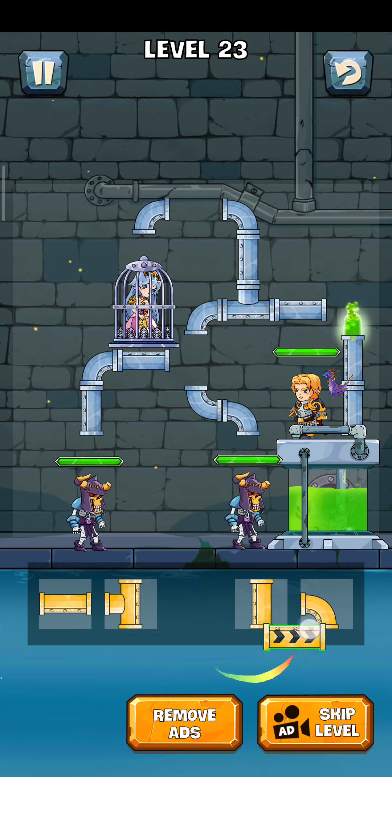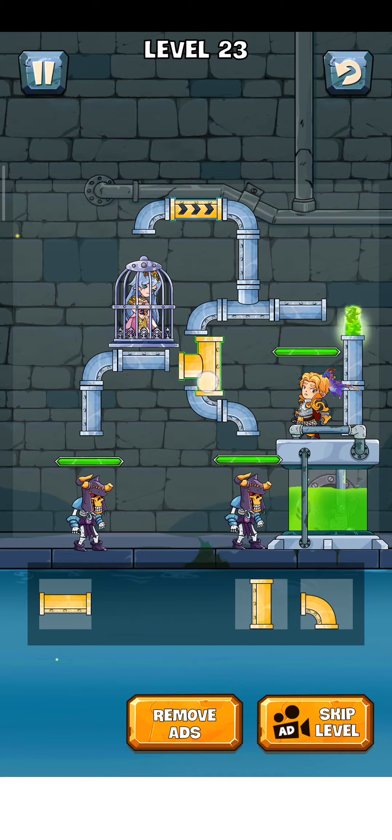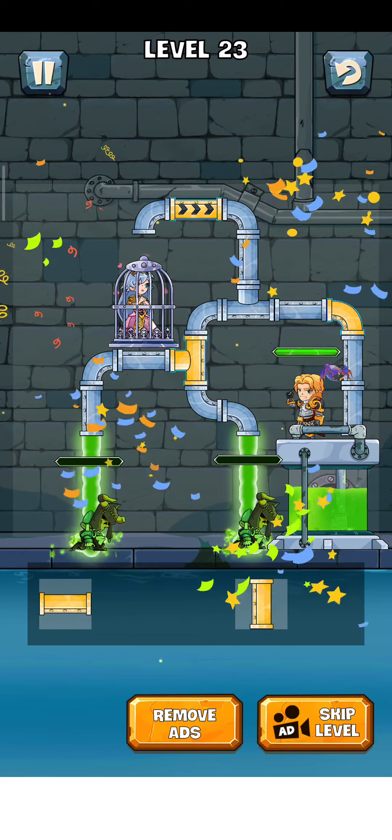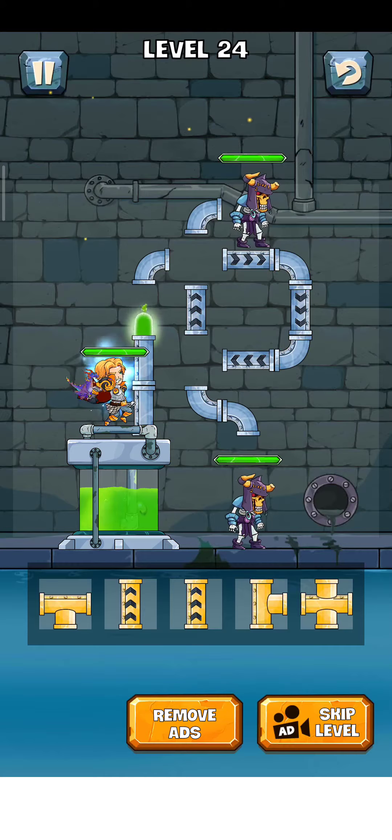Let's play level 23. First, just put this pipe here, then figure out which one is correct. Put this one, and yes, then finally put one more and start to do zombie. There you go, the level is complete. Now just step on here for the next level.